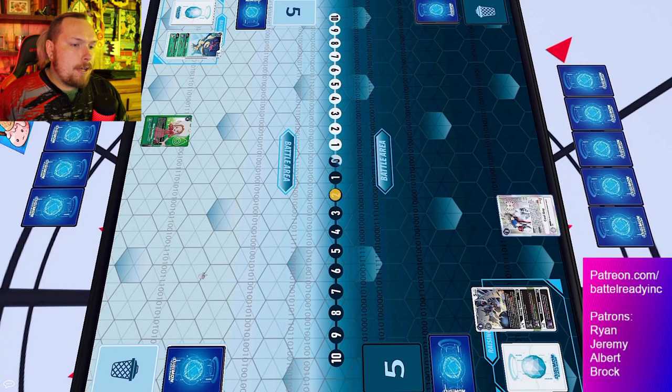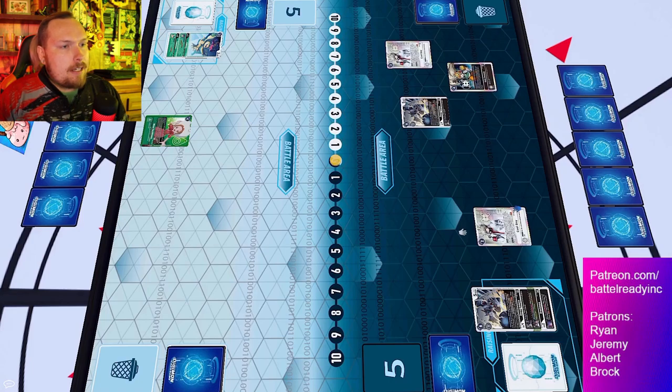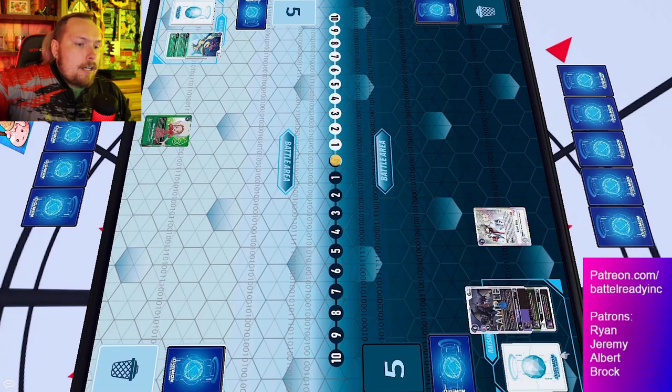Get that blocker online and that 1000 DP buff, then we see Cool Boy come down. This is a new searcher for the deck - you reveal the top three of the deck and add a card with X Antibody in its type. Unfortunately the only card there is the level four, which they don't need as they've already got one, so bottom decking two more tamers.